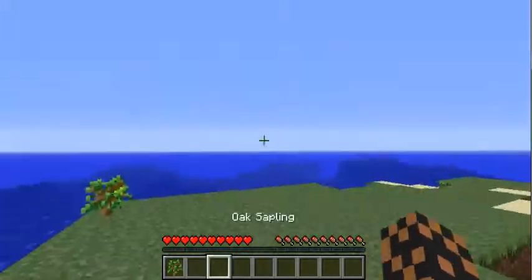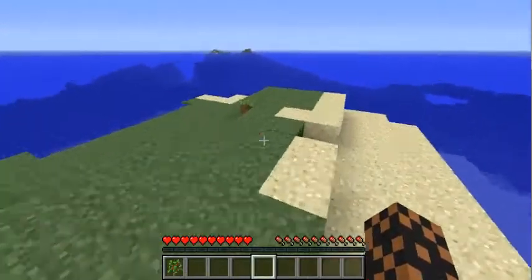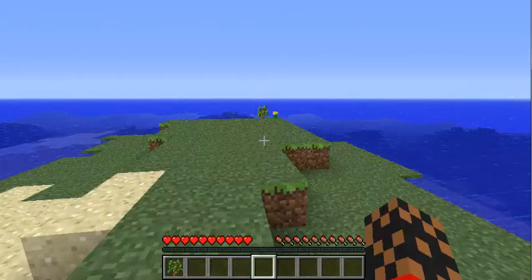Hey guys, today I'm doing Survival Island. All you have to do to get this map is go to your seed generator when you make a world and type in 'island' for your seed.